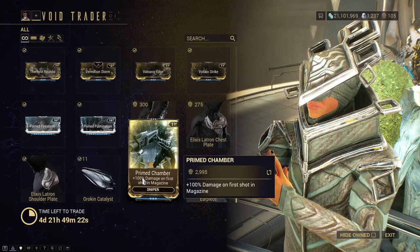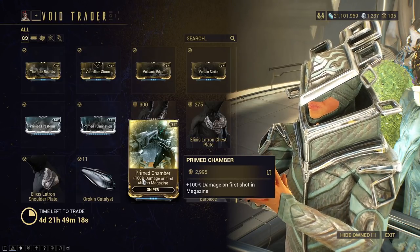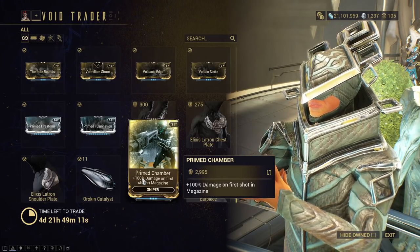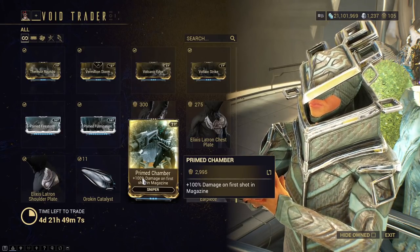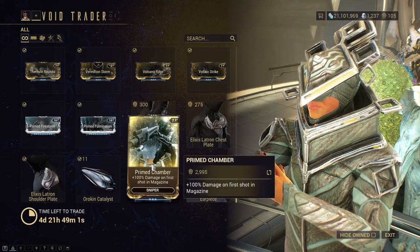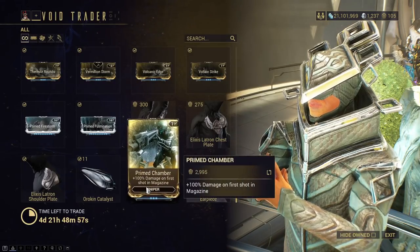Primed Chamber works as a multiplier, so it's really good for bossing and the Vectis and Vectis Prime. Buy it if you want to show off your Primed Chamber, but if you don't care about super hype min-maxing, I wouldn't really pick it up, because it is 3,000 Ducats.